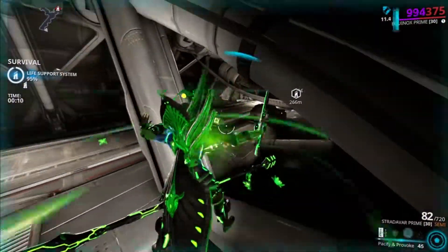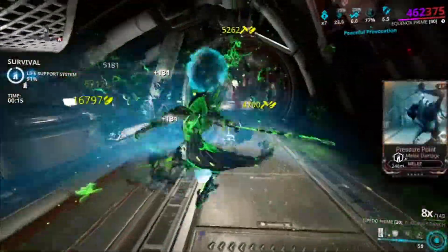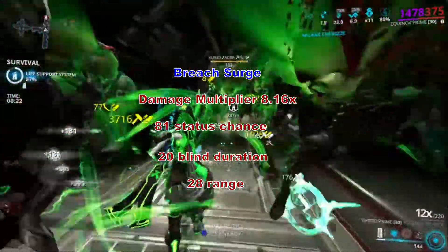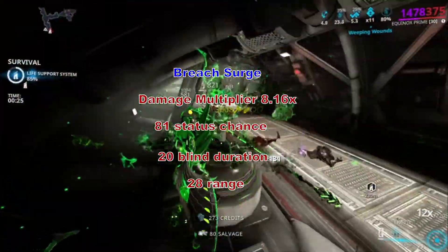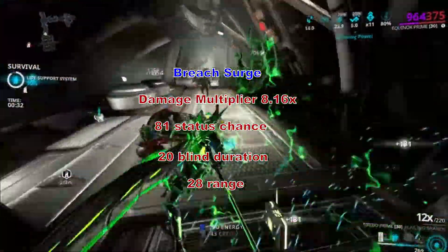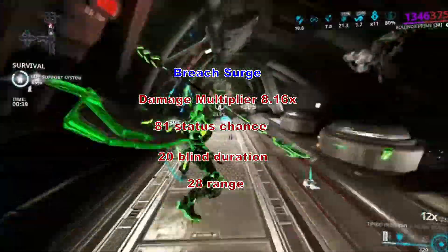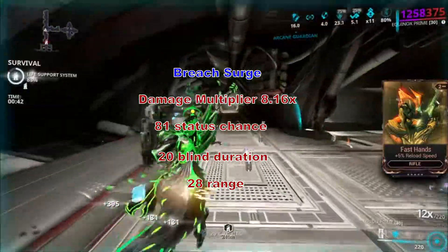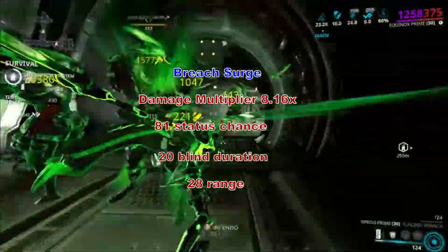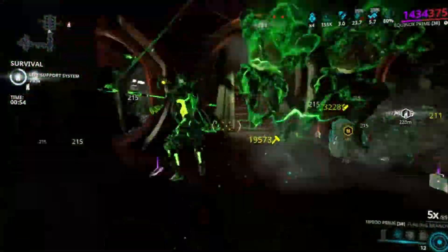Alright so we've seen the two abilities — Dispensary and Pillage — which are the top two. It's up to you which one you think is first. Now let's look at third place, which is Breach Surge. When it comes to Breach Surge, I tested this out — the damage you do with Maim doesn't really apply that well with Breach Surge's sparks, so the damage output is pretty little. But if you have both Maim and Breach Surge active and a really strong weapon, it makes a big difference. At 408 strength we get a damage multiplier of 8.16 — that's huge damage. Then you've got 81 status chance, 20 blind duration which is good enough to kill everything, and 28 to range which is decent enough.